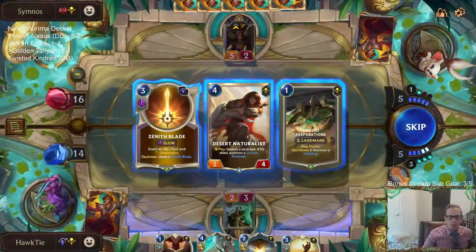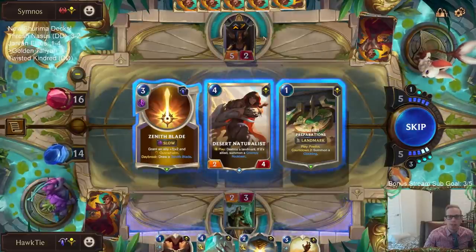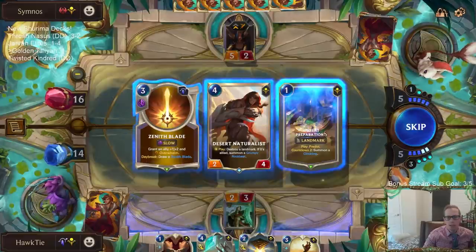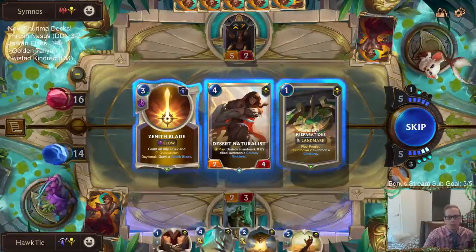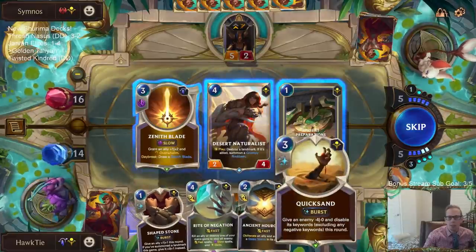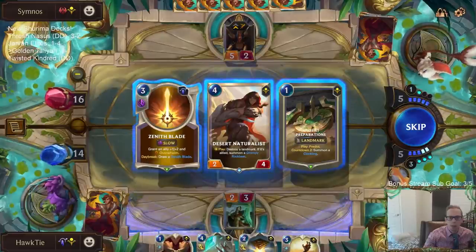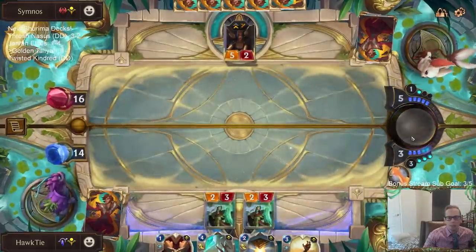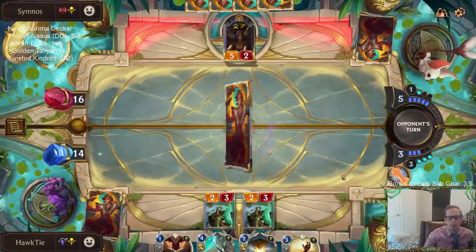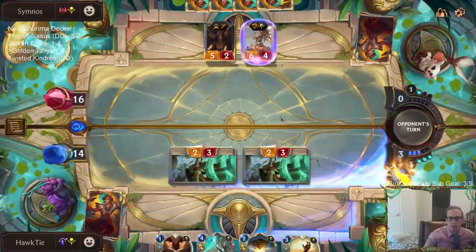Not the best choices again. We're really struggling to find top end cards, because they're going to start playing a bunch of big Overwhelm stuff. How do we deal with that? A 1/2 or just playing a Zenith Blade doesn't really do it - though Zenith Blade does draw another card. We can play Desert Naturalist, but I don't have anything to make a Rock Bear right now. I guess we're just skipping again - these have been some pretty poor predicts, just skipping all of them.